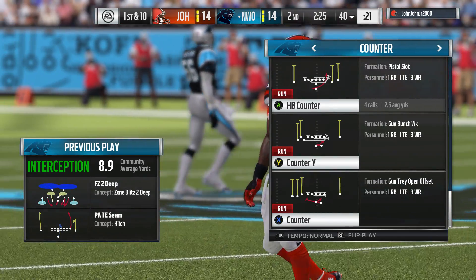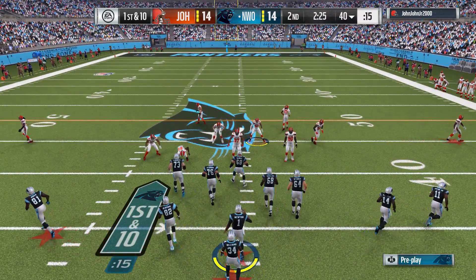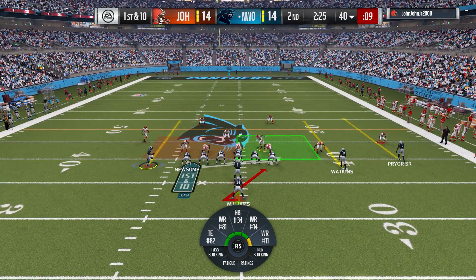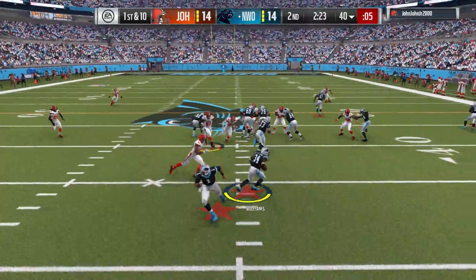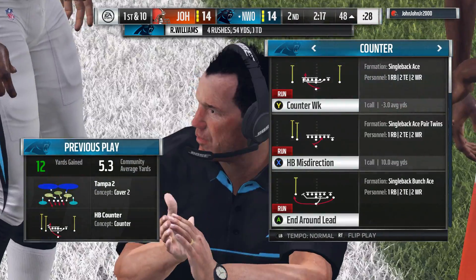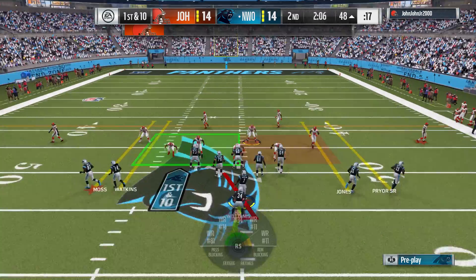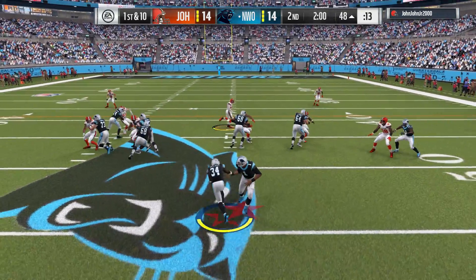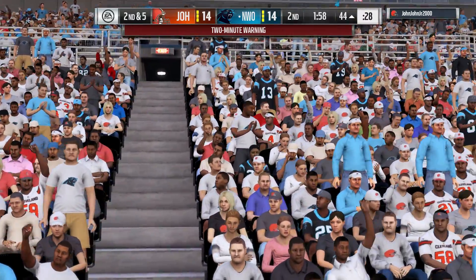Carolina getting set to take the field, looking to duplicate what they did last drive when they pushed it in for six. They'll have to make adjustments because the defense will too, but they've got great confidence having scored last time. He'll be taken down but gets into enemy territory — a gain of 12 and the Panthers get a first down. Again it's Williams, a decent gain there, taking us to the two-minute warning with 1:58 to go in this first half.